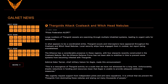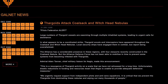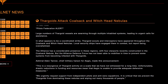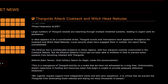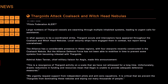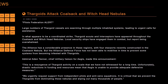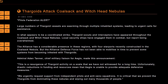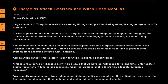Something the Thargoids are clearly not entirely happy about. So, unable to fix their own mess, the Alliance has enlisted the Pilots' Federation, who have put out an alert from Aegis. Now, Aegis is supposedly a research initiative that was jointly founded by the Federation, the Alliance, and the Empire. However, they seem to have a massive military arm in the form of Aegis Defence. But in a true political form, Admiral Adion Tanner, Chief Military Liaison for Aegis, had the following to say: 'This is a resurgence of Thargoid activity on a scale that we have not witnessed for a long time.'